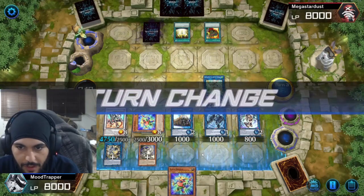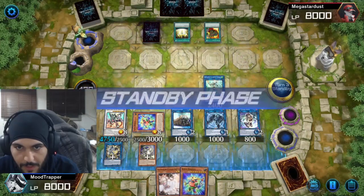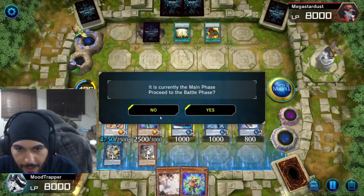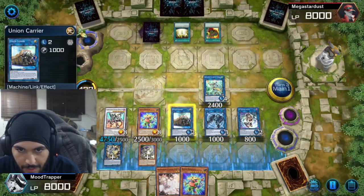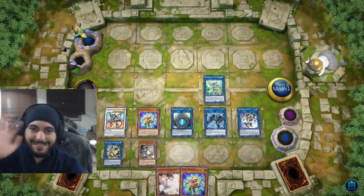End phase. Turn change. Switch this to attack. Actually, let's let him Salmon. All right. See ya. Bye-bye.